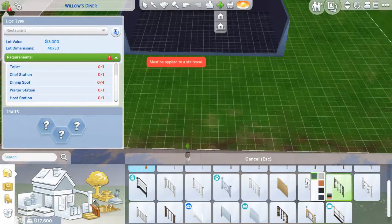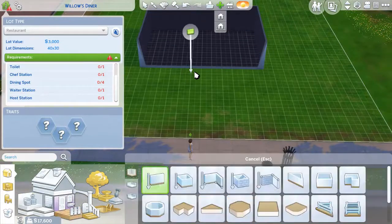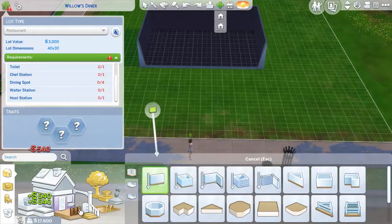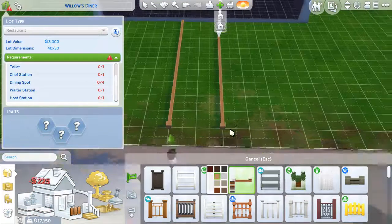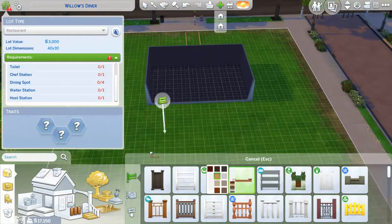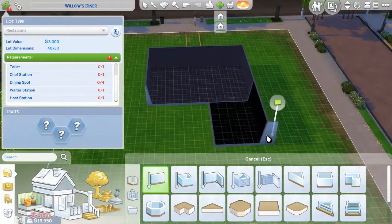Let me fix things up. I need to find where the fence goes. The dining area is going to be set up here. We're definitely going to go for a kitchen area — I think the kitchen area is going to be right over there. It's the first time I've ever made a restaurant, so it's going to be a bit sloppy, but I'm going to try my best.